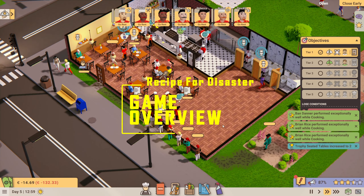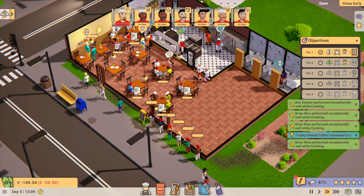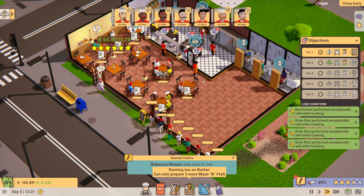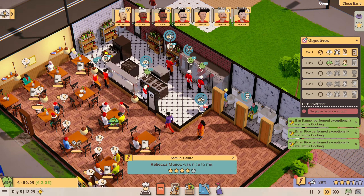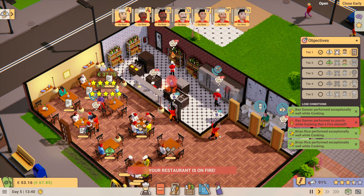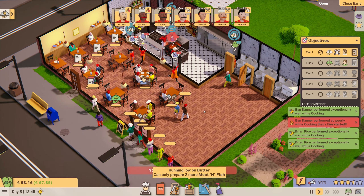Recipe for Disaster is a restaurant management simulator that not only puts you firmly in control of pretty much every aspect of running a restaurant — from building it all the way down to individual recipes — but it also throws in the curveball that if it can go wrong, it will go wrong. The hint is in the name: it has disasters, currently the major one being fire. However, the game has a solid early access roadmap and many more are planned, from minor events like someone dropping plates all the way up to pipes bursting and flooding the restaurant.